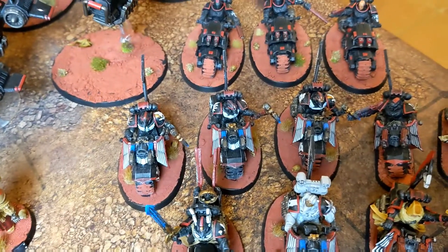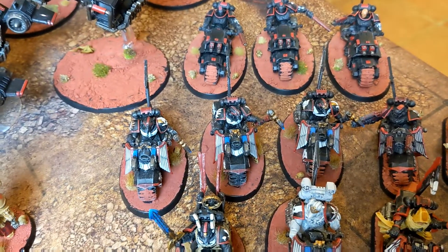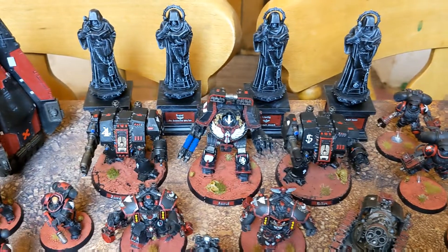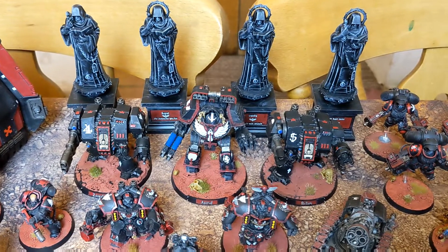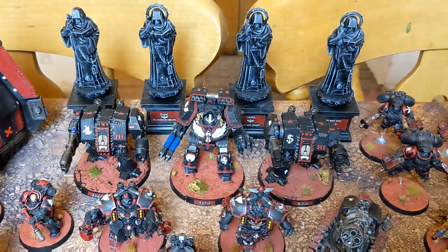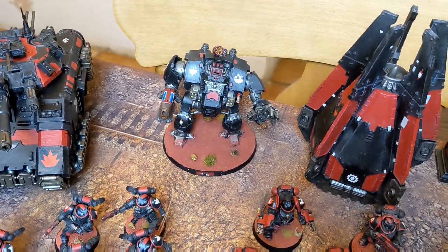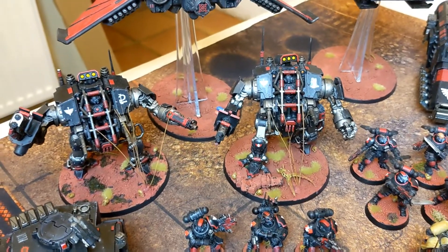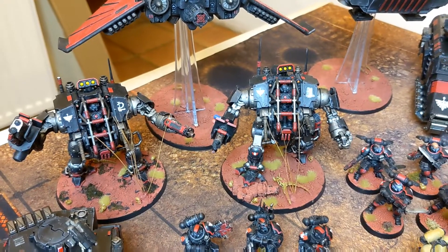I've also got three Black Knights now, which are technically Elite but I think of them as Fast Attack. Other Elite slots — my three Dreads: Zoriel, Astriel and Bellion. I think the Contemptor is new from the last time I did one of these videos. I've got a Redemptor, Ariaq. I've got two Invictus War Suits. I'm delighted about naming those — I'll probably name them eventually. I think that is all of the Elites.